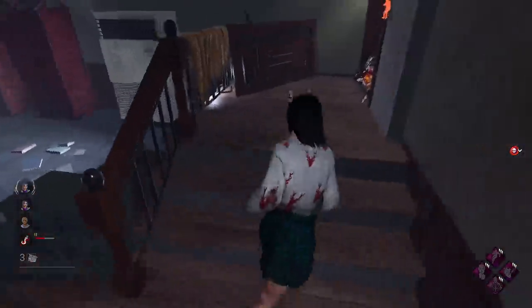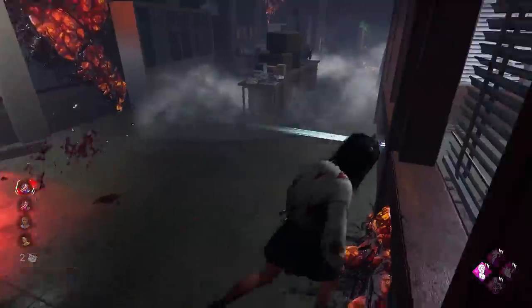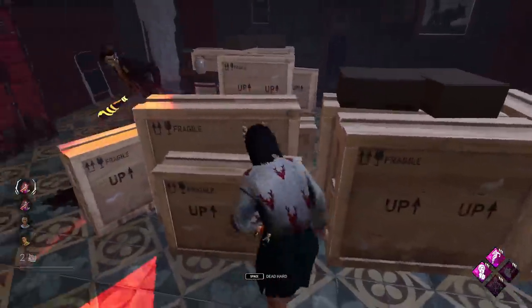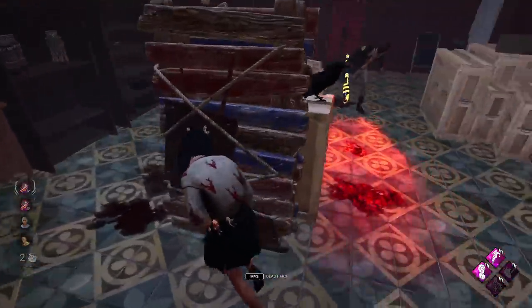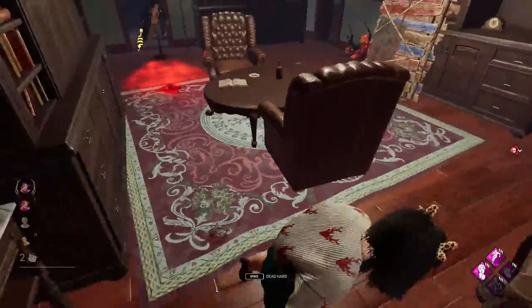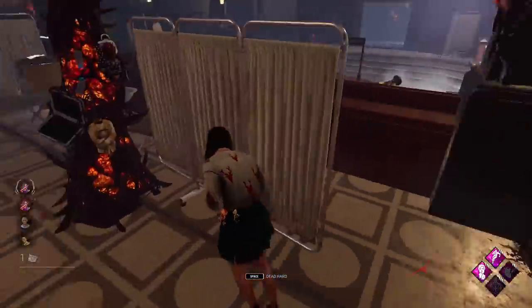Got the new perk as well - the one where when you get the stun you're now exposed. Did get injured there unfortunately. Let's take him away. We do have resilience here to use as well. Also have the dead hard if we need it. Going to have to drop this straight away. Need to watch how he doesn't drop down there. Hopefully our teammates are working on gens. We do have adrenaline as well if they can get the last two gens done. There's one of the gens done. Just one gen left now, then we'll have our adrenaline.